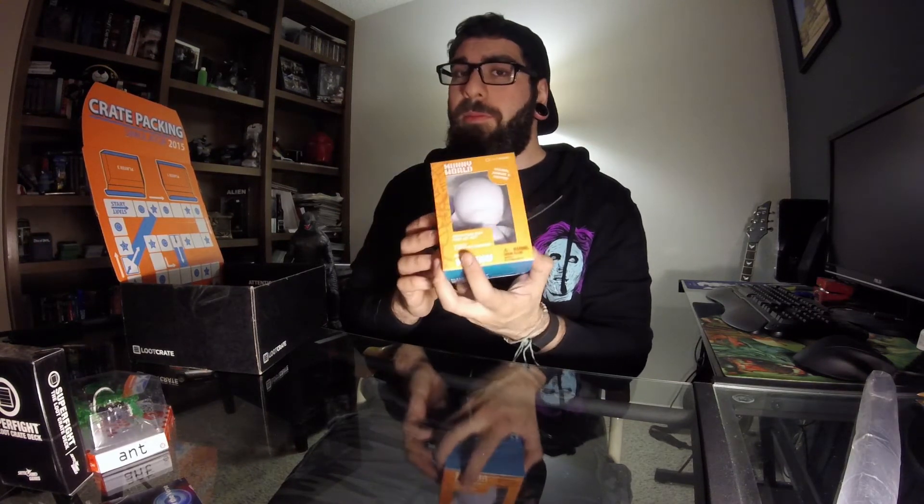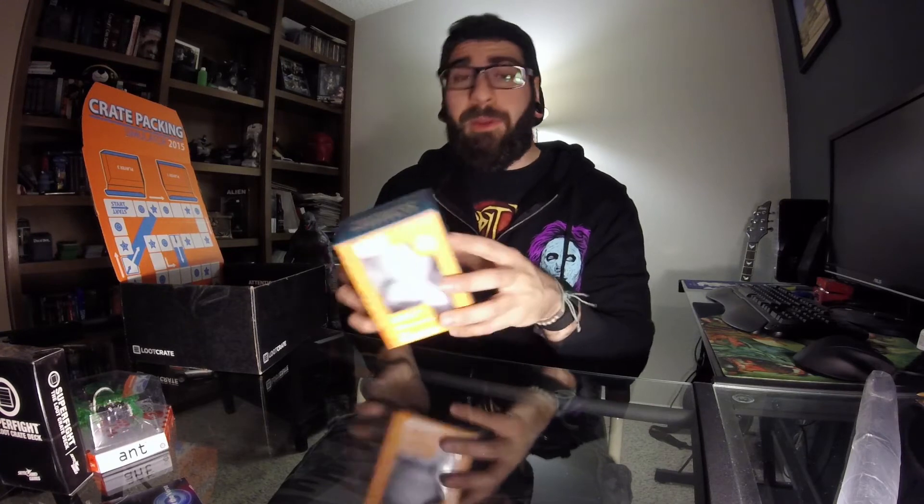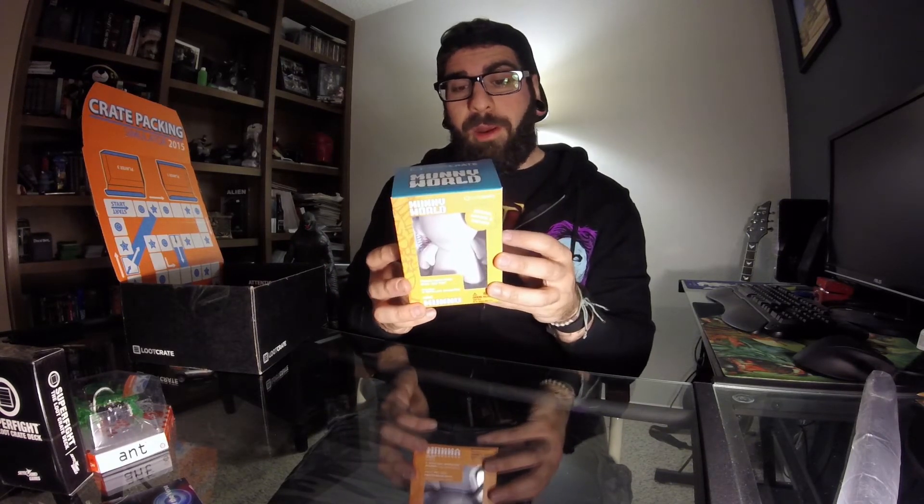Then we have our Munny figure. Loot Crate's version comes blank so you can draw on it — you can use paint, crayons, stencil, whatever you want — and make your own custom little vinyl toy, which is really cool. I gotta come up with an idea. Then you have the card game Super Fight, which I've never heard of but it sounds pretty cool. I'm gonna crack this open probably later today and see what's in it. And you get this cool little Hex Bug toy — I like dumb toys, I buy stupid stuff all the time, so this will probably go on my desk at work. And there's the Firefly Online card so you can actually play it, which is kinda neat if you like Firefly or space games.